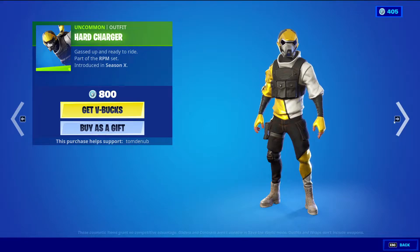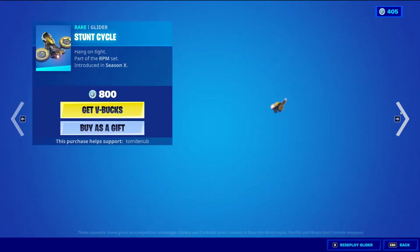Hard Charger, uncommon alpha, 800 V-Bucks, pretty basic skin, just going with the car theme and all that. Stunt Cycle, rare glider, 800 V-Bucks, automatically redeploying the glider — I don't know why it does that.